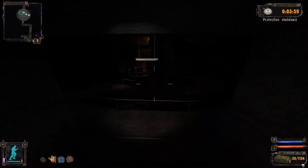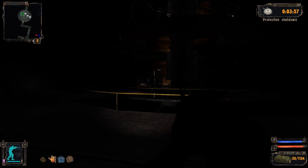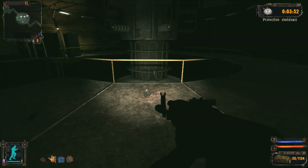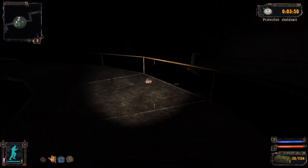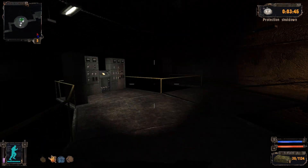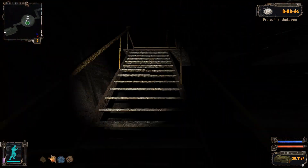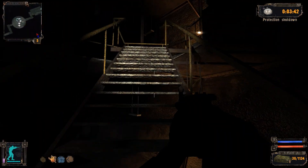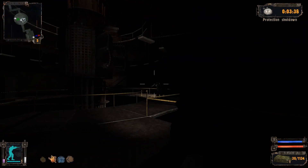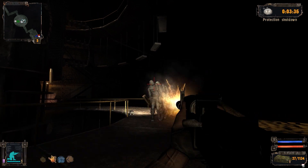Holy shit, this room is massive. Apparently we have a four-minute shutdown timer. We do have energies here but I'm not going to use them because they look ugly. We've got some more anomalies — we'll grab the artifacts and sell them to the barkeep. These are one of the best ways to make money in the original game and all the games as a whole. I've not actually finished Clear Sky, but I've pretty much completed most of Shadow of Chernobyl and Call of Pripyat.